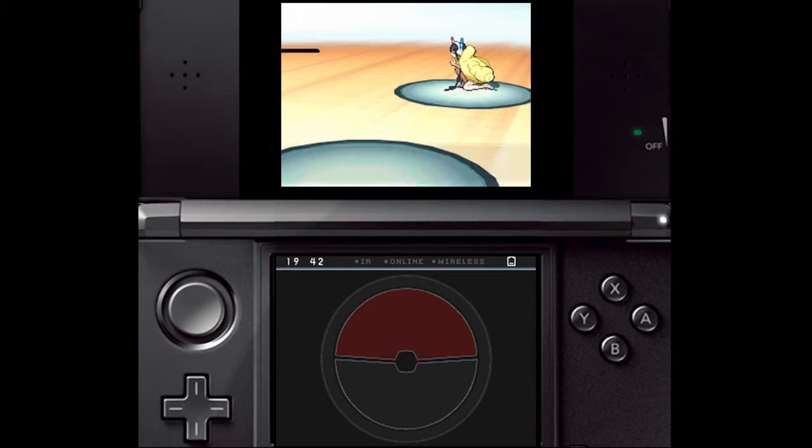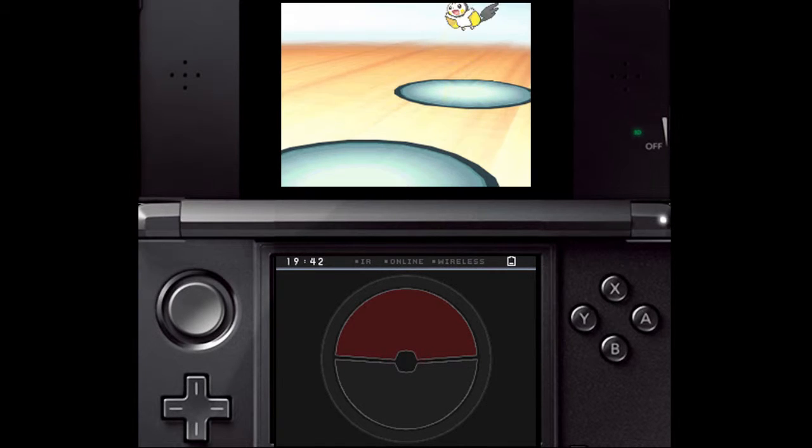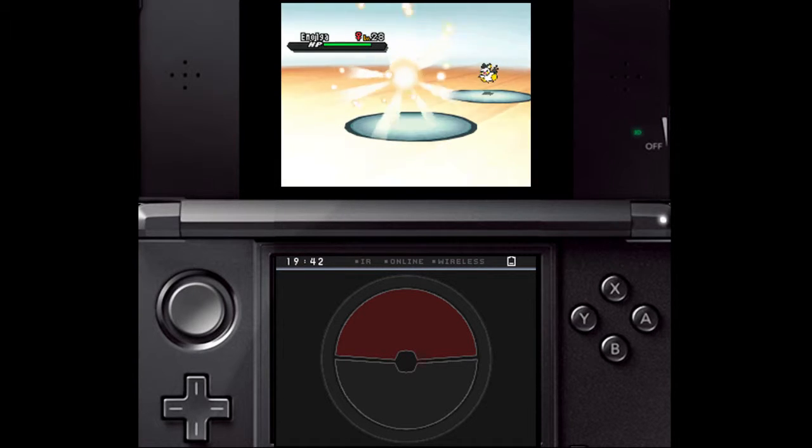Electric Pokémon are weak to Ground-type moves and do no damage to Ground-type Pokémon. If you haven't already, you can catch a Sandshrew in the Desert Resort, found between Castelia City and Nimbasa City.